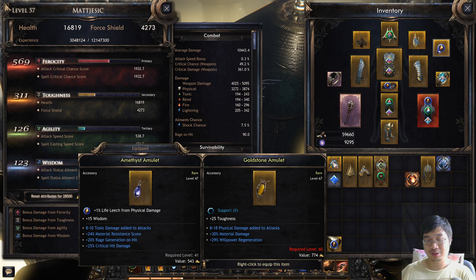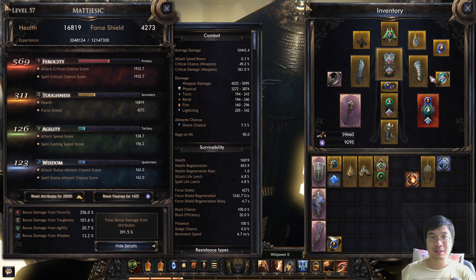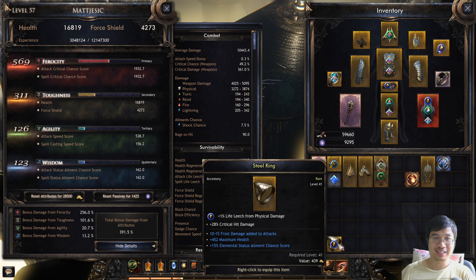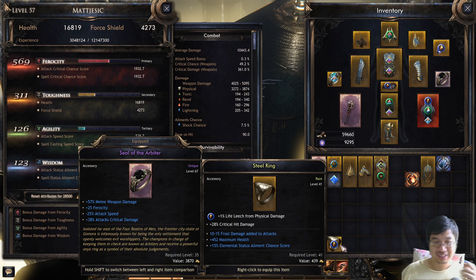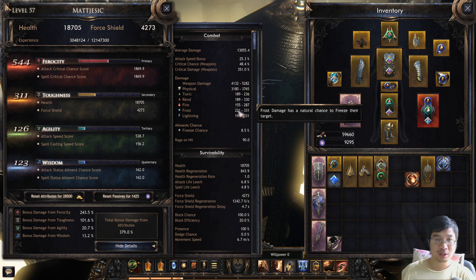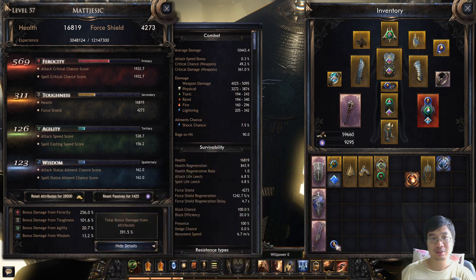This might potentially be worth keeping. Why is this good? It gives better numbers — actually it gives 3,000. I don't even understand why it's so high. So the force damage to attacks — the flat damage here. Let's have a look at how much force we get. We got 200 to 300 force damage, which we're going to scale high.